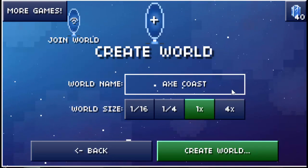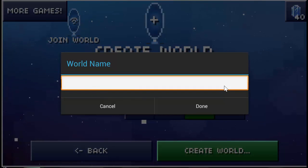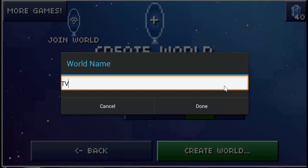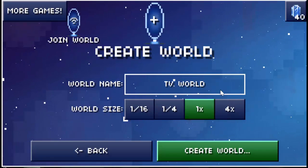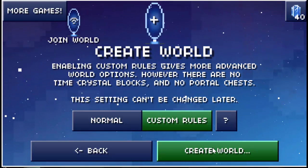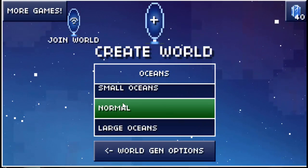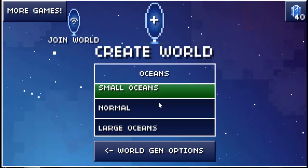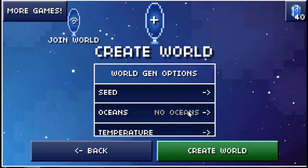We are going to create a world — we'll just have it be one times the size or whatever that is. We are going to call it TV World. Create new world, and we're gonna do custom rules: oceans — small oceans — actually let's have no oceans because those just get in the way.